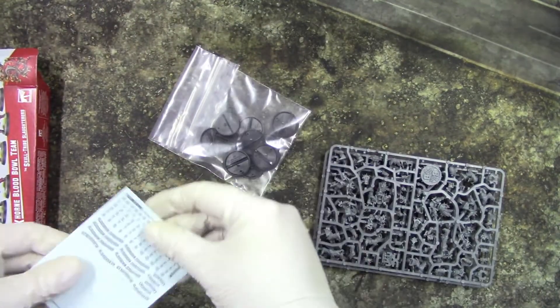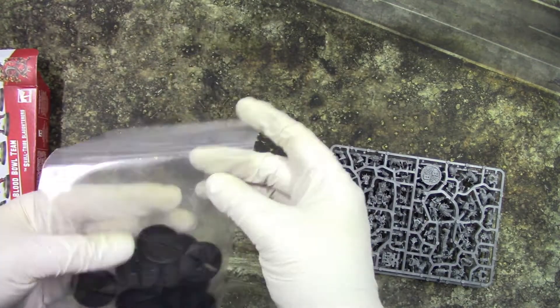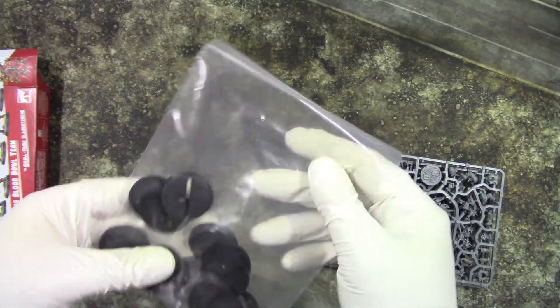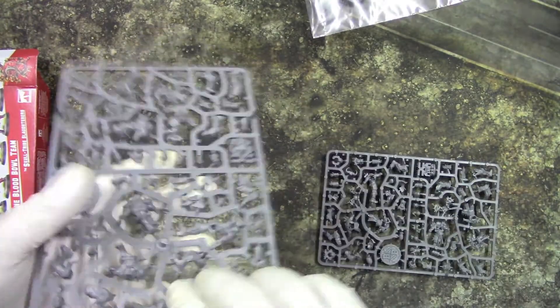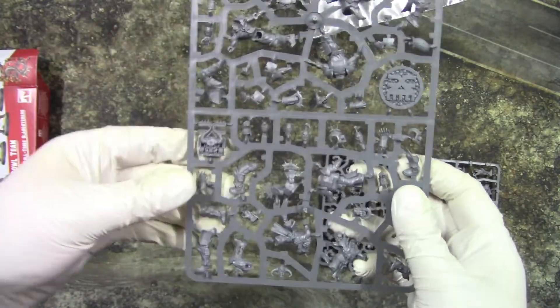We get a transfer sheet, we get some bases, and we get a turn around counter.